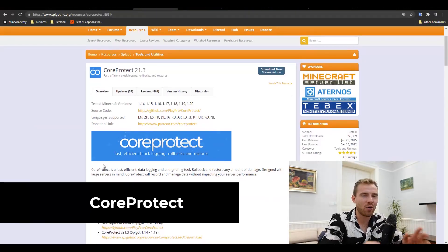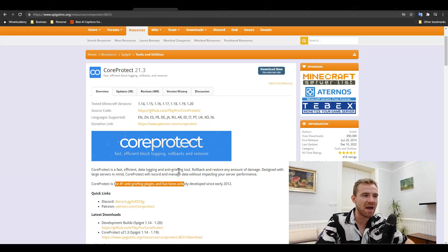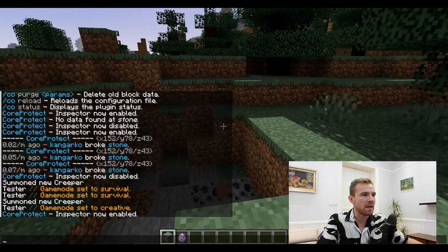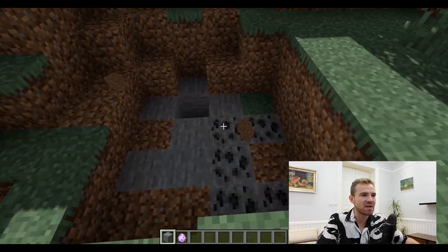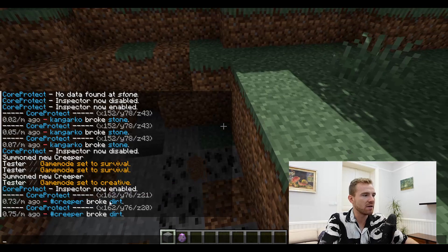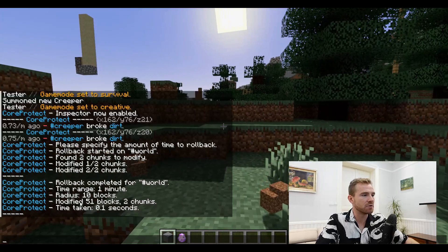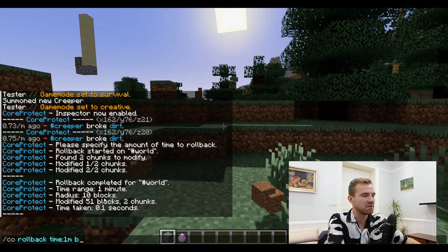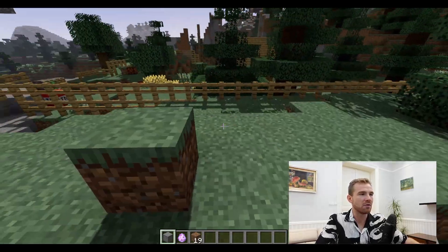The next plugin is called CoreProtect. This is the number one anti-grief plugin, and I personally have been using it for over three years on my own network. It is simply one of the best plugins to log what is going on on your server. So if we have a creeper right here that just blew up, we can go into the inspector and see that the creeper broke the dirt. We can then roll back — say, one minute — and set the radius to 10 blocks unless you specify a different radius. It simply restores the area as it was looking before the explosion.